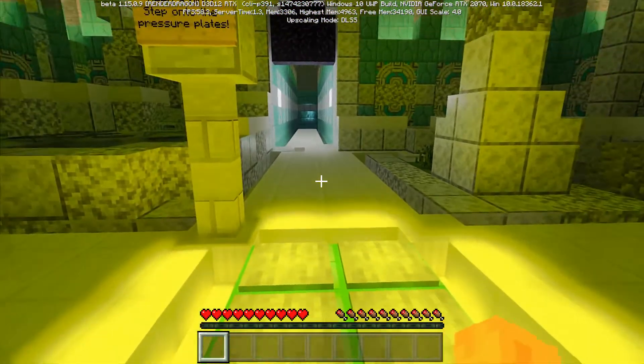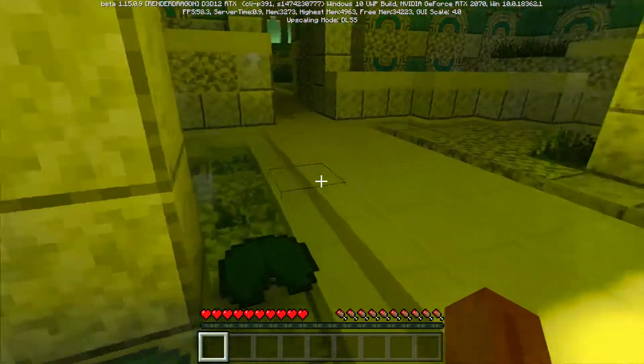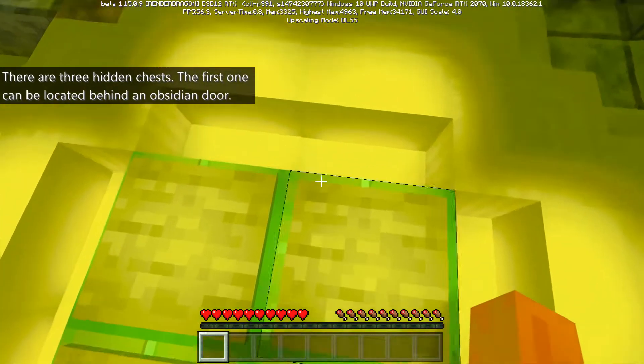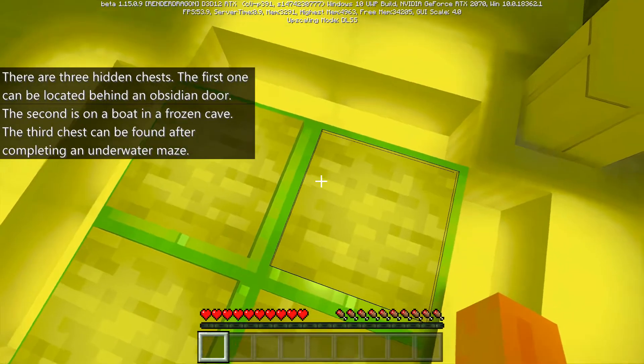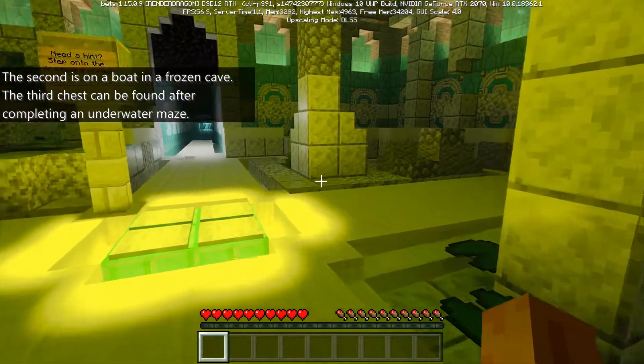These are the hints — so I'm guessing these are the three challenges. Three chests: the first can be located behind an obsidian door, the second is on a boat in a frozen cave, and the third can be found after completing an underwater maze.